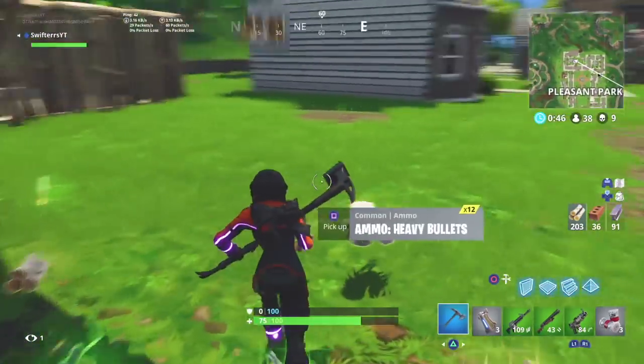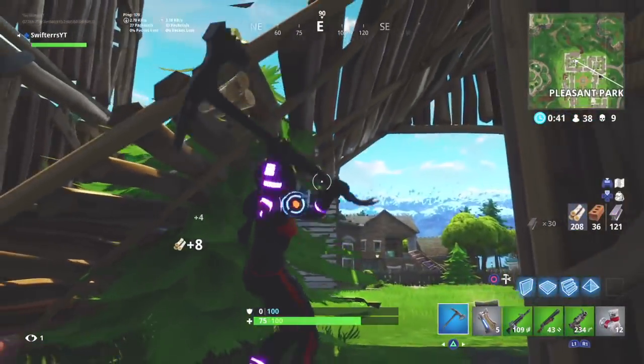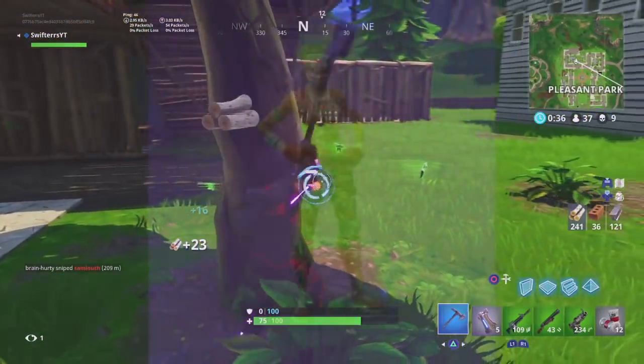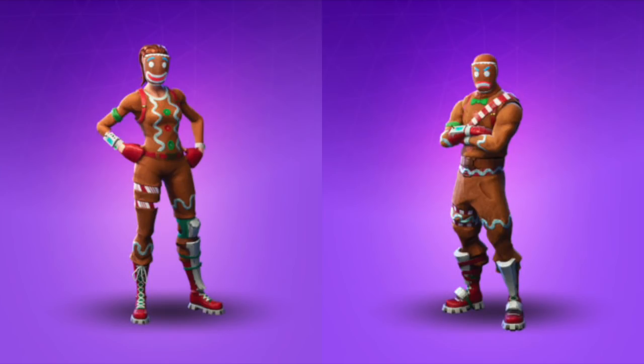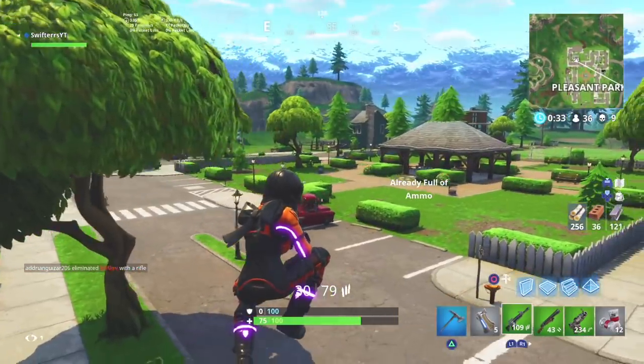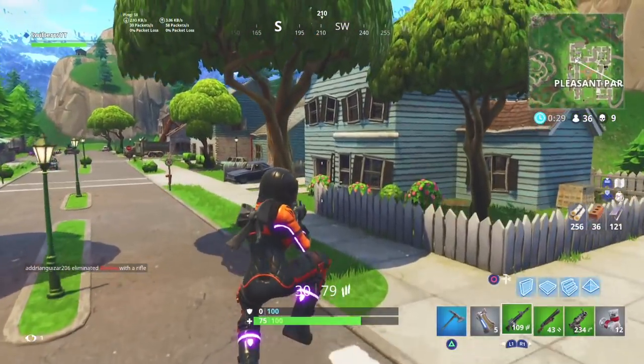Moving on to the next two couple character skins — these are also holiday skins dating back to December. These next two couple character skins are the Ginger Gunner and the Merry Marauder. Both of these skins are super unique looking and are definitely some of the coolest legendary character skins in the game. Given the fact that they are legendary, they would have cost you 1,500 V-Bucks to purchase either of them. I only have two holiday character skins — the Red Nosed Reindeer and the Crackshot — so I have neither the Ginger Gunner nor the Merry Marauder.